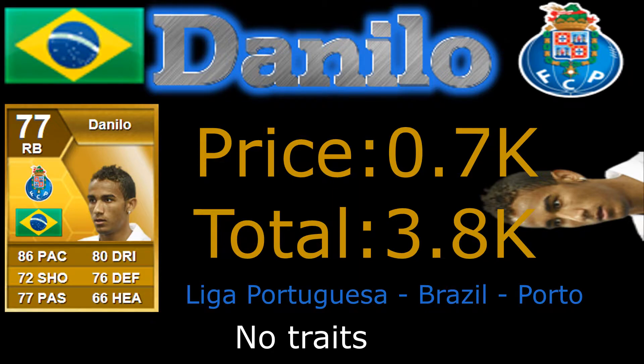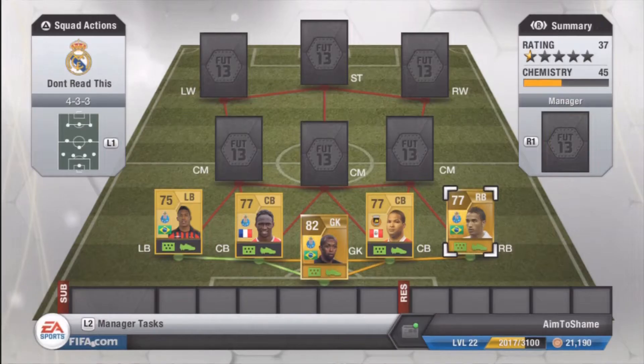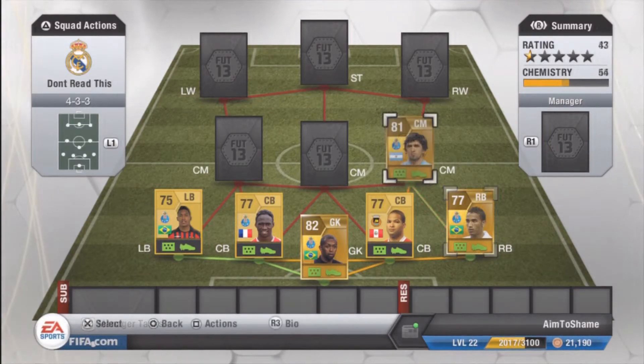Right back, we've got Danilo there, 700 coins, Brazilian right back. Brazil have so many good right backs, but this is the best one in the Portuguese league in my opinion — the 86 pace and 80 dribbling sells it for me. There's also an in-form version of him, but I just went for that one because of course it's a budget squad.